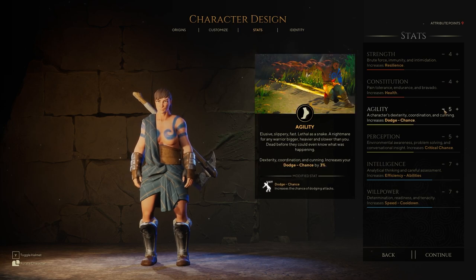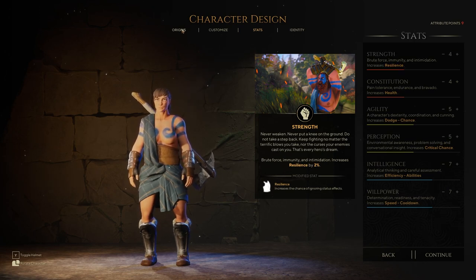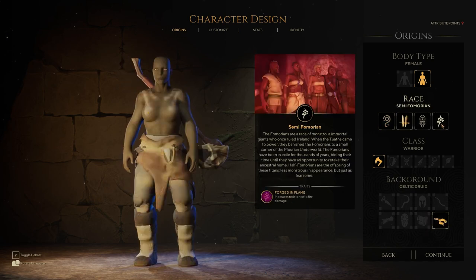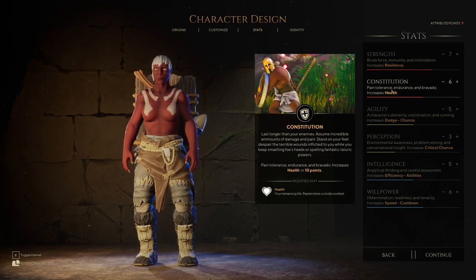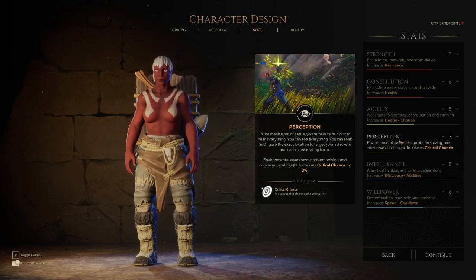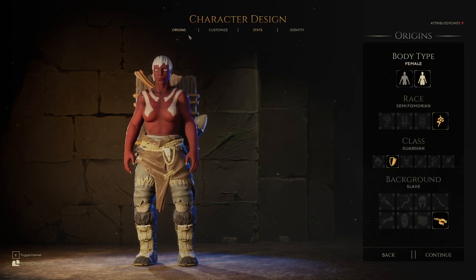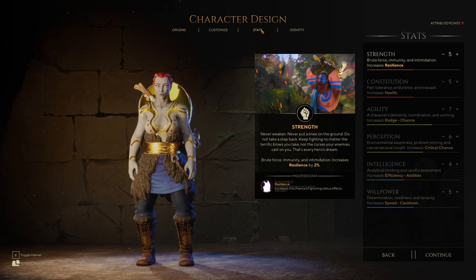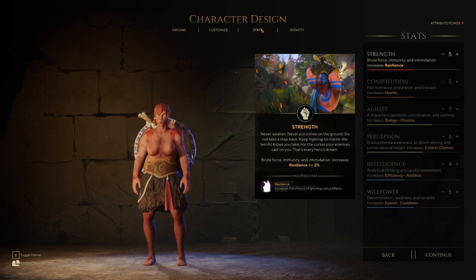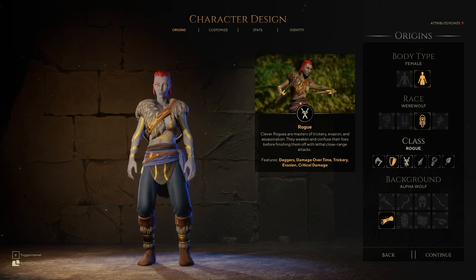You can spend points wherever you want. It obviously changes based on class and race. I've got nine points to spend on human with nothing spent. If I switch to Semi-Fomorian Guardian, the stats shift almost entirely to strength and constitution, with perception, intelligence, and agility much lower — exactly as you'd expect for an RPG. Morians, as another example, have a more balanced spread with lots of agility and high perception. You can mix and match based on your desired build. I also really like the different armor designs across the races.